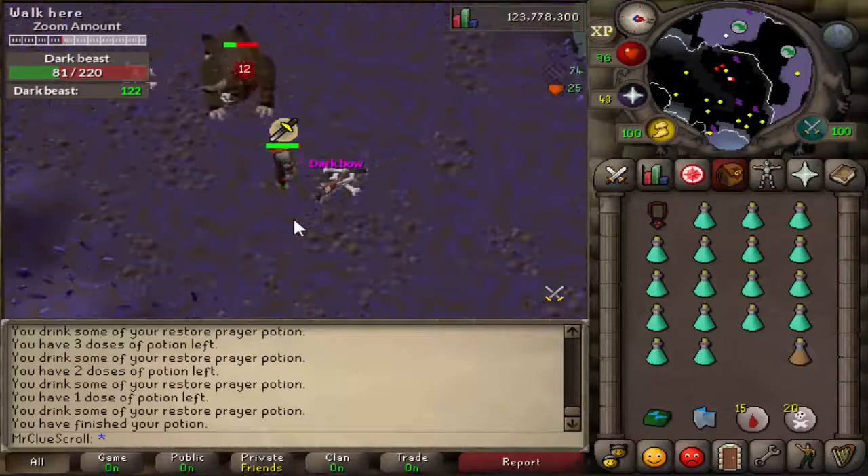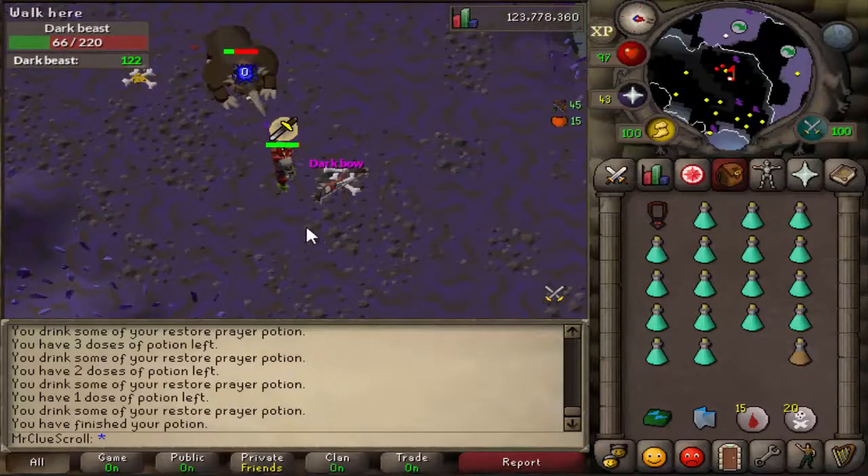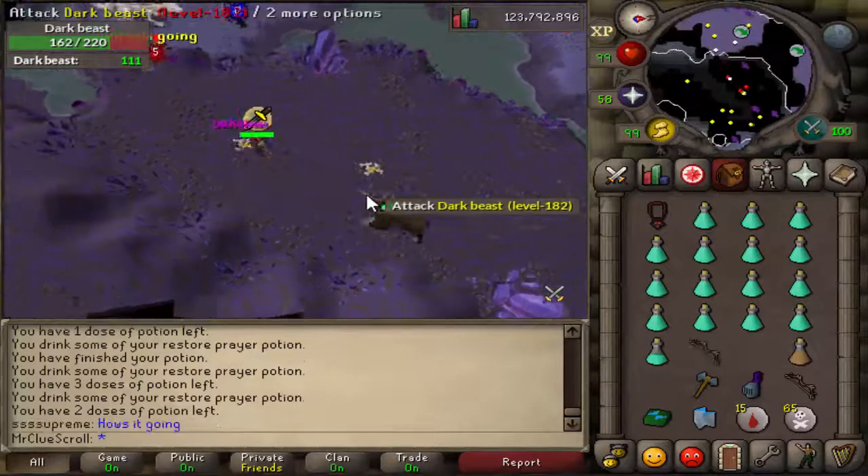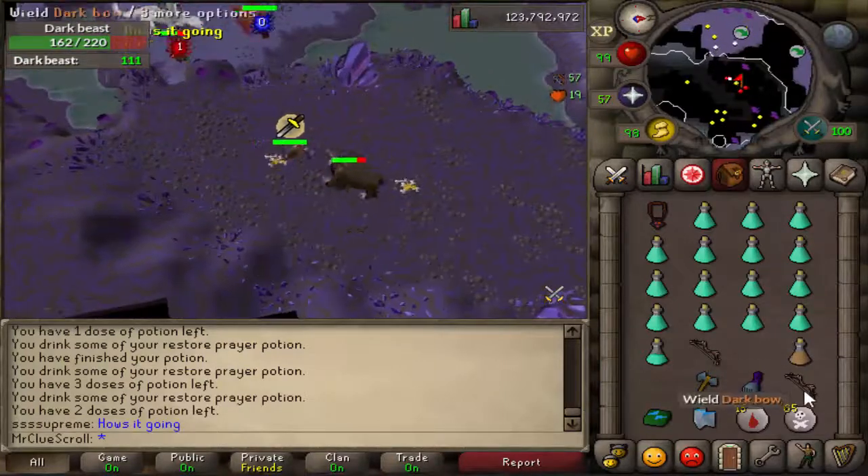I did not expect that at all — there's a dark bow from underground, thank you very much. What the actual heck — we just got our second dark bow, maybe 10 to 15 kills after our first one this trip.